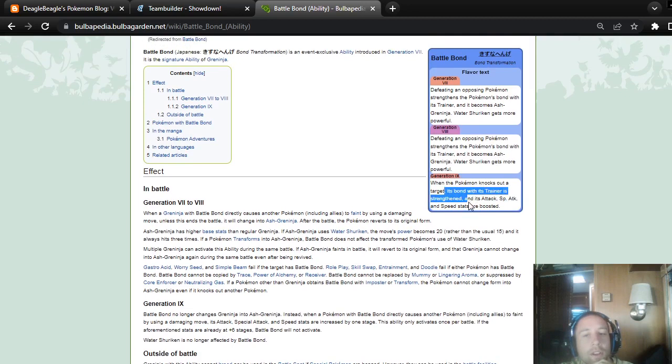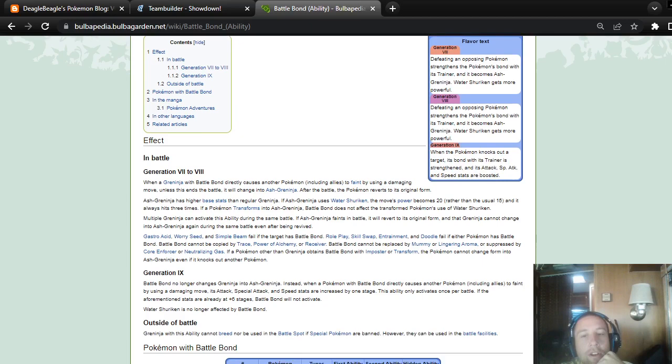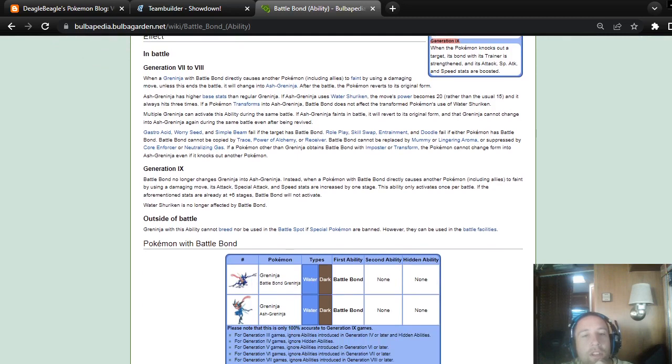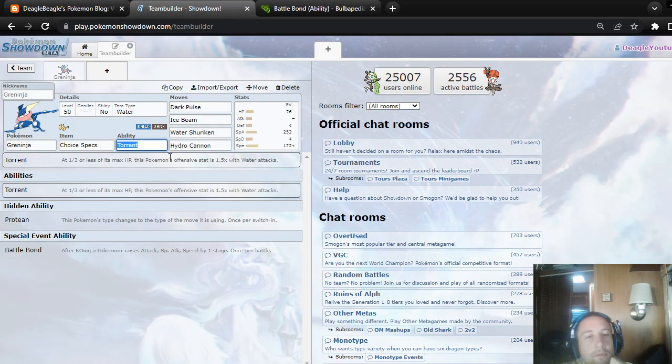When it knocks out a targeted Pokemon, the trainer is strengthened and its Attack, Special Attack, and Speed stats are boosted. You'd probably just use two out of those three stats, like Speed and probably just Special Attack, unless you make it physical. I'll probably show a physical Greninja as well. Even though you won't take advantage of Ice Beam or Blizzard, I wouldn't personally use that.